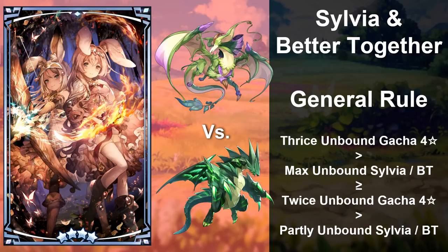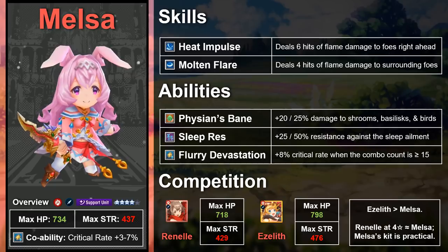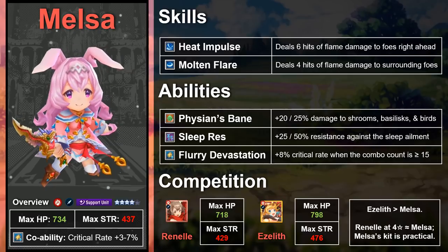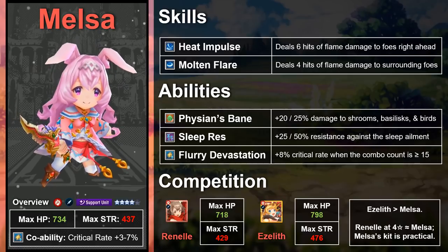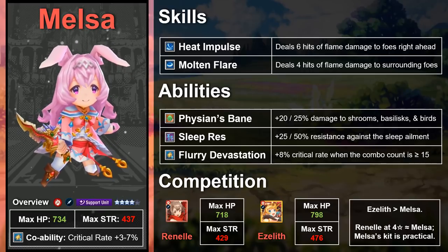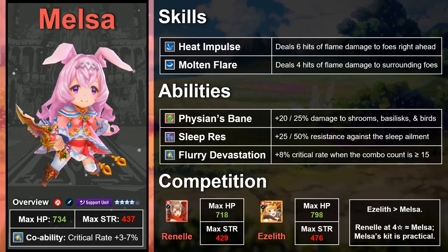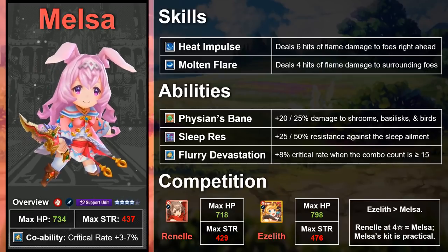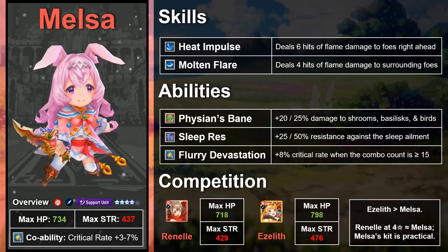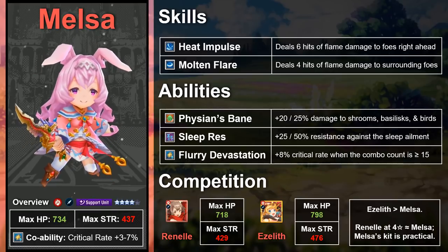Melsa is a 4-star flame element support role dagger user, obtained for free by maxing out her friendship in the Kindness and Captivity raid event. Melsa's max HP is 437 and her max strength is 734, giving her the same total base stats as Cleo, another free unit. The stats of free units are weaker in general than those of gacha units, and however adorable Melsa may be, she's middle of the road in both HP and strength.